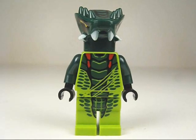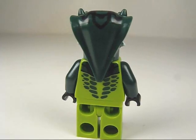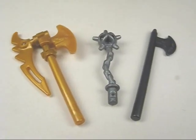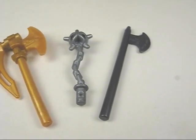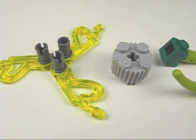Here's a look at the Lazaru minifigure. He is exclusive to this pack and he's very nicely detailed. Those details continue on the head piece and the back of the torso as well. His weapons include a double bladed golden weapon, a spiked flail, and an axe. His spinner add-ons include a couple snake tail shields, a lift brick, and three snake blades.